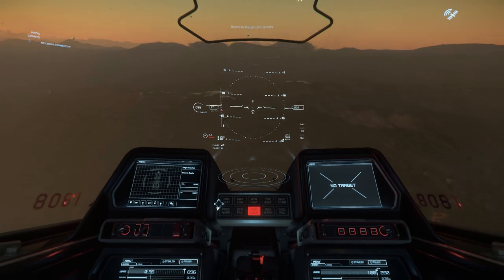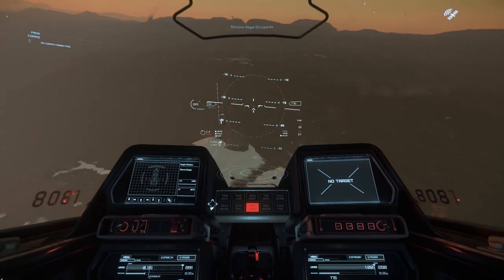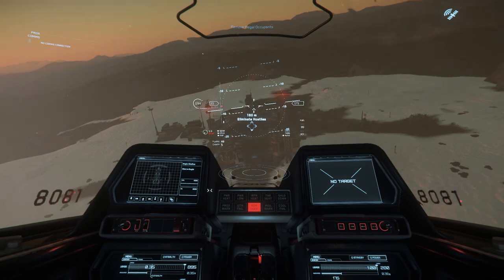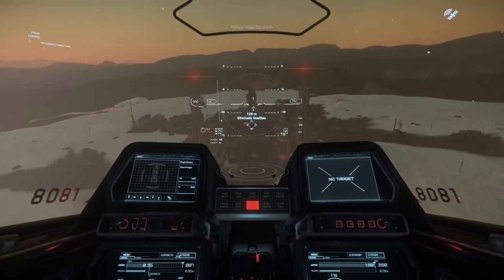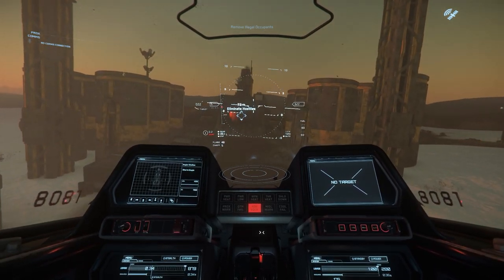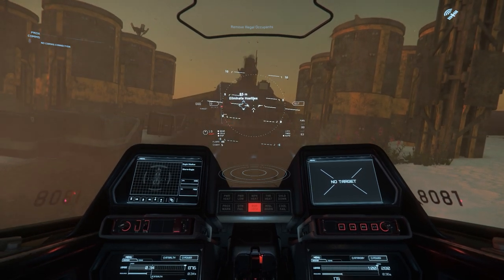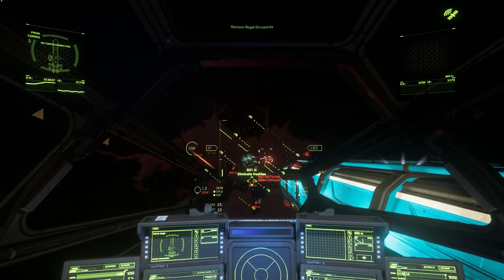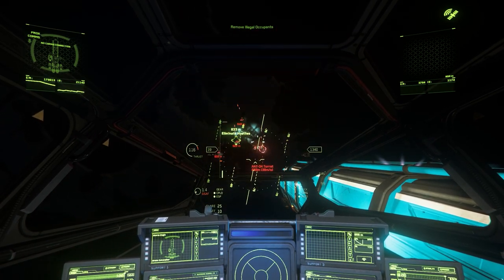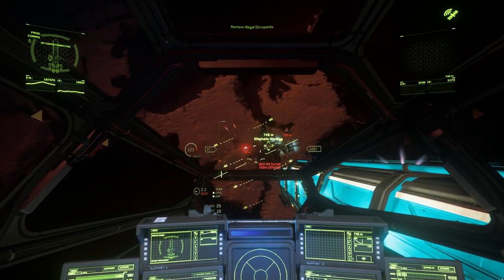Cross section or EM missiles work best against turrets, because their IR signatures are quite low. As for ships, the Gladius is great for missile attacks against turrets, because it has the ability to both evade really well, while also carrying up to 16 size 1 missiles. With 4 racks, you can launch 4 missiles at once to take out a turret in a single salvo, and all 4 turrets in quick succession. Other ships are definitely viable, with some standout examples being the Gladiator, Hornet, and Arrow, all with 4 racks.